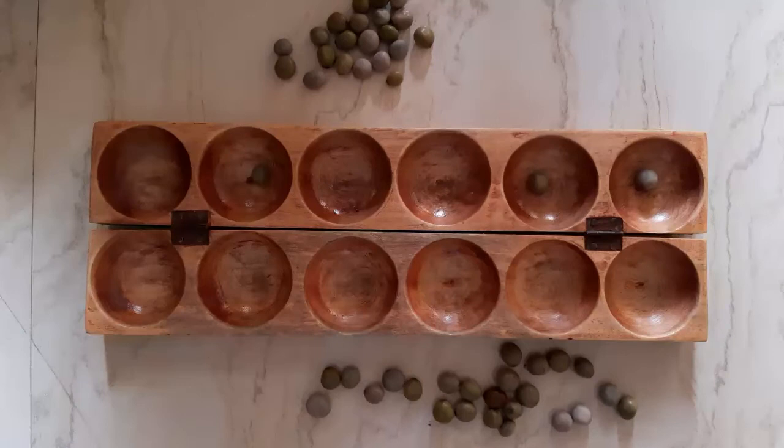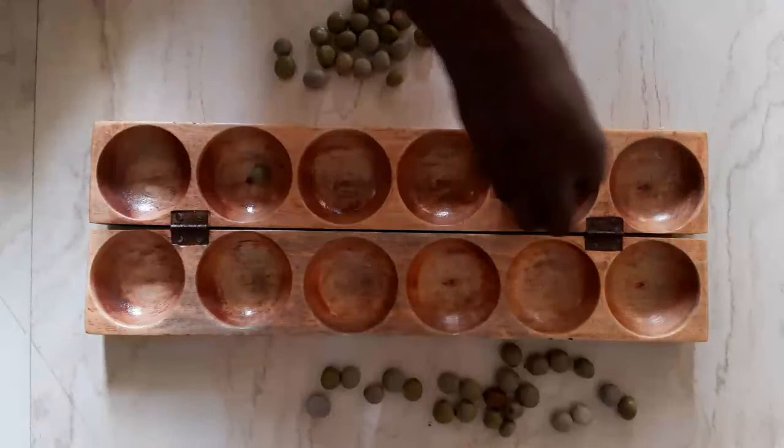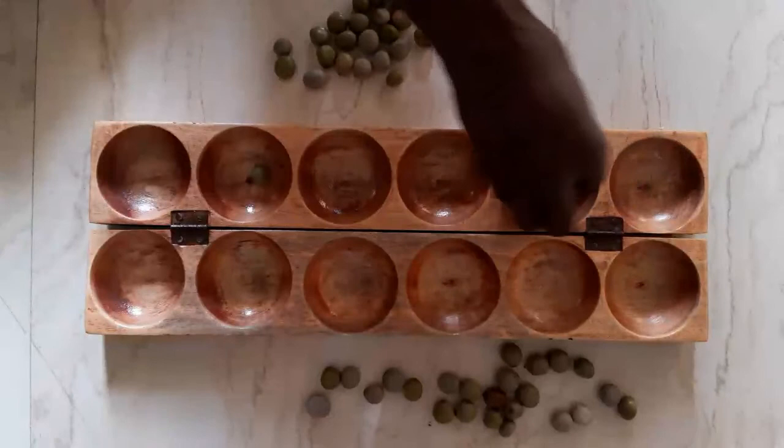Now, there are 3 seeds on the board. When it is your turn to play, but none of your moves can distribute seeds into your opponent's territory, then all those seeds in your territory become yours — it is an automatic capture. It is game over. A game is won when one player earns 25 or more seeds. Since both players capture 24 seeds apiece, it ends in a draw.